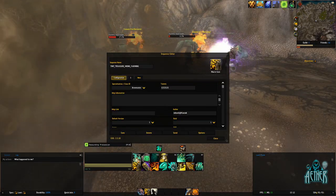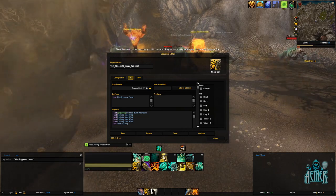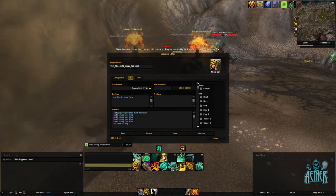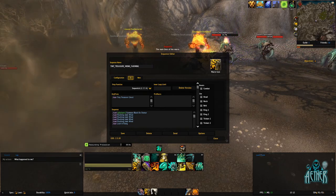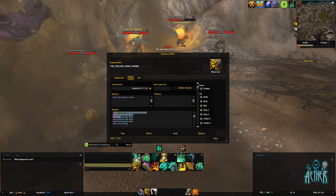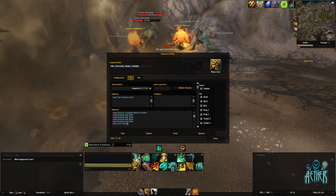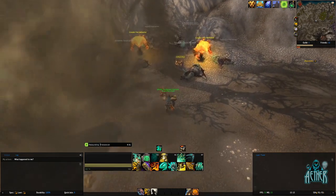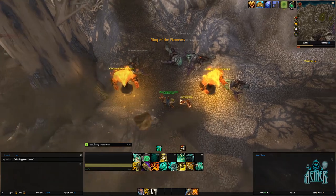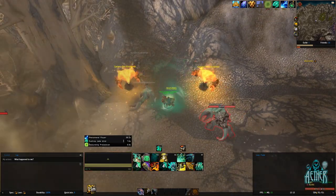To create this macro, type forward slash use tiny treasure chest in the keypress box, then forward slash cast at player in brackets, Summon Black Ox Statue. Then write forward slash cast Rushing Jade Wind a few times and finish it off with forward slash use Looterang. All of this information will be pasted below, so you can simply copy and paste into your own addon. Once that's done, save it, then drag the macro to your favourite spam hotkey.